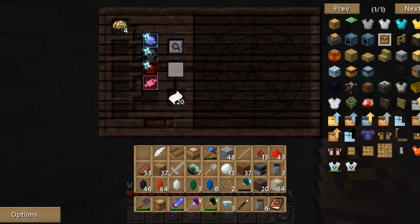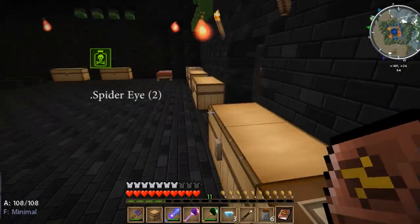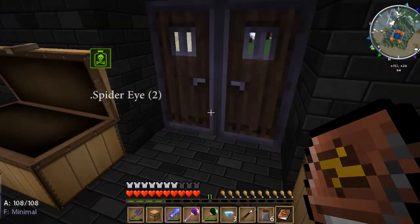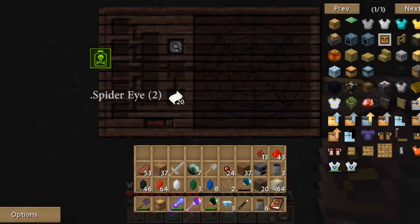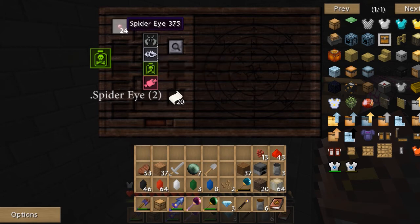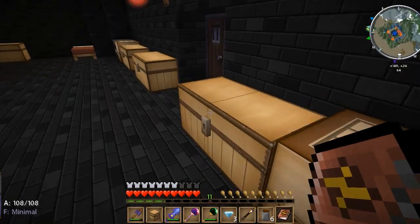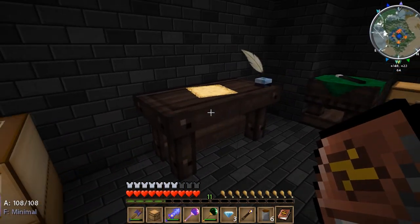Next is Venenum — poison, drug, impure. Spider eyes are a good source for that. I think I only used it for two things. Spider eyes have it. I thought uranium might have it but checking my notebook — no, uranium doesn't have it.